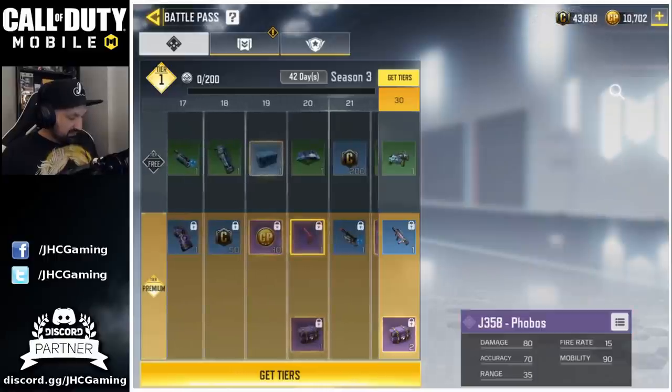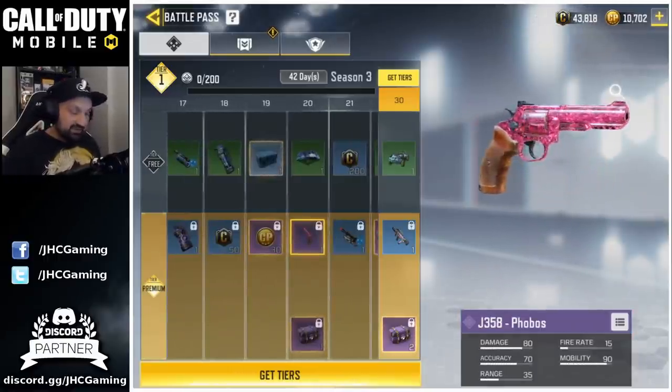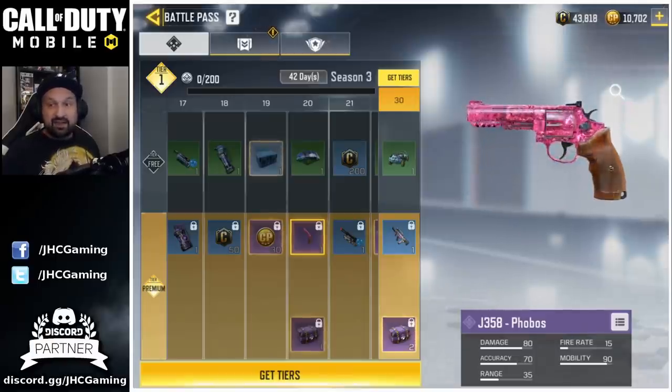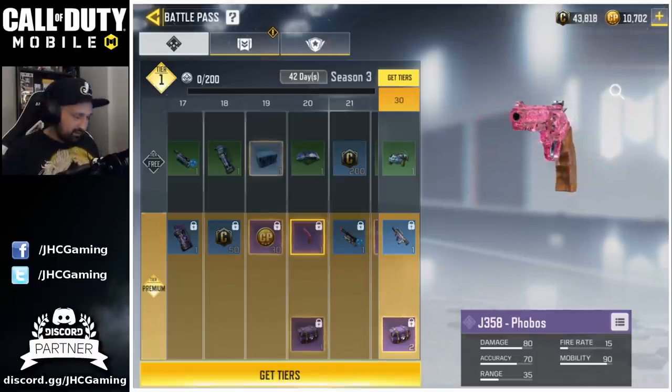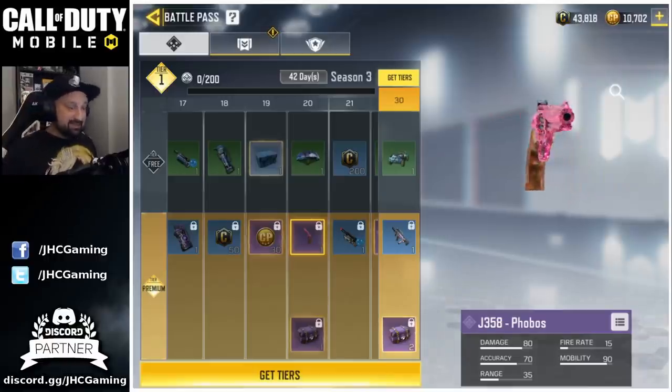One thing that's super awesome is the J358 — look at that animated skin. I did not expect that; I thought it was just going to be translucent, but it's actually animated and shiny. Really nice skin. I hope we're gonna get more weapons like that.